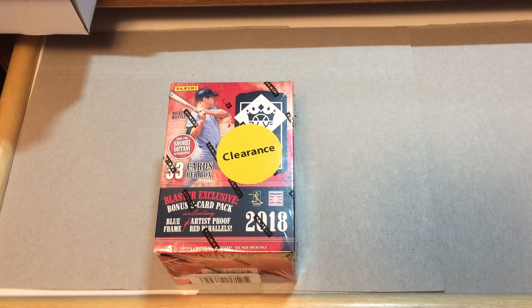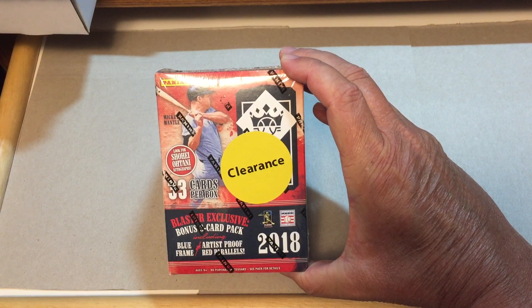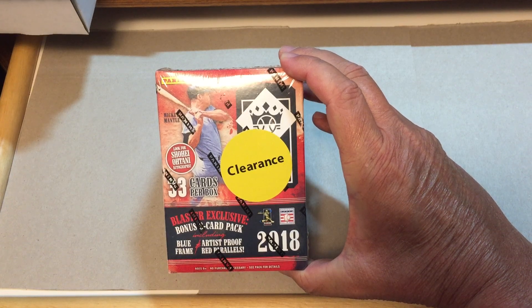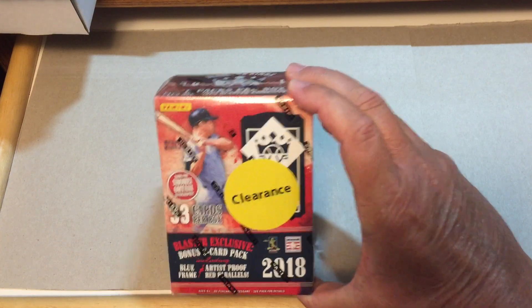Welcome back everyone to Give Me a Break. This is Mr. K of K Family Rips and in today's video we are going to open up a Blaster Box of 2018 Panini Donruss Diamond Kings. There are 33 cards per box and it says to look for the bonus three card pack including blue frame and artist proof red parallels.